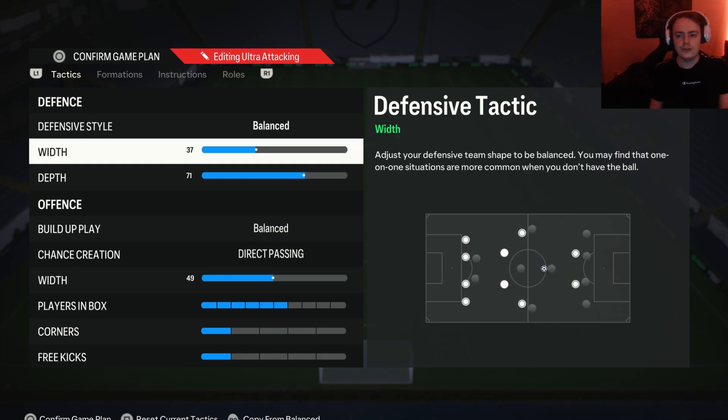Moving on to the defensive width: I think it's best to use a lower width on this game and keep your defense nice, narrow, and compact. Even though people like to go for cutbacks all the time down the wing, it doesn't matter what your defensive width is — they're always going to go for that. So you're at least better off being defensively sound and compact in the middle, and then manually pulling a player out to the wing when somebody wants to go for a cutback. A lower width is better, but you can change this if you like.